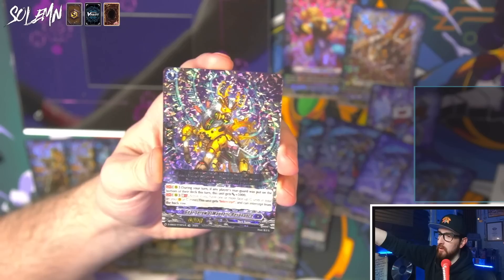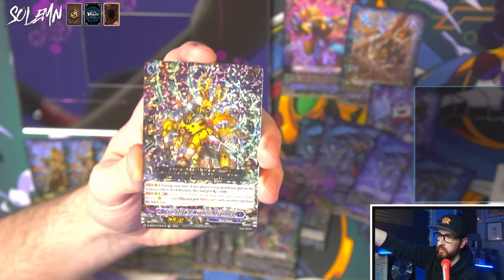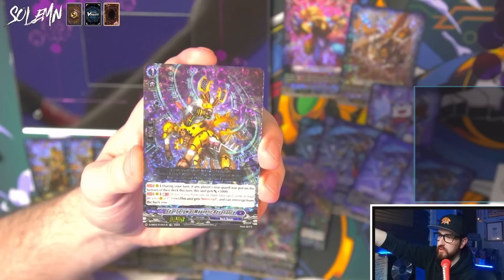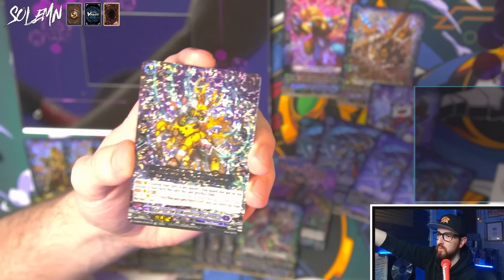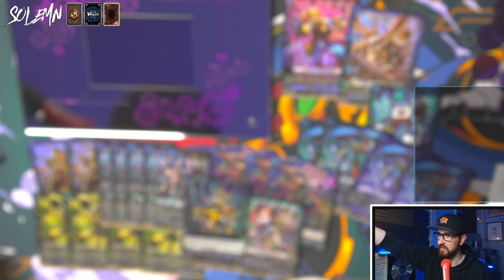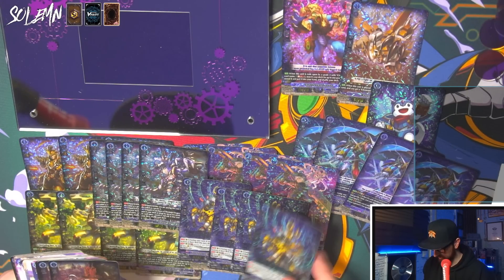Wait, this is a Steam Aiden - you can play this in Steam Aiden premium and add it with a cat. That's crazy. And then we have Steam Breath Dragon, which is like our new grade three searcher. And then we have GB1 skills back in Overdress. During your turn, if any player's rearguard was put on the bottom of their deck, this unit gets plus five. This unit gets intercept and can intercept from the back row once you're at GB1. GB skills are back, baby!